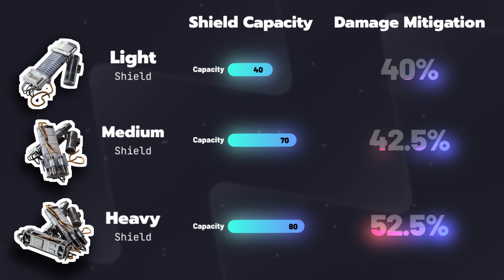Already from this, you can see there's a big difference between light and medium shields from a capacity standpoint — it doesn't quite double, but almost — while the mitigation barely changes. The opposite is true for heavy shields over medium shields, favoring an increase in mitigation with a much smaller bonus to capacity.